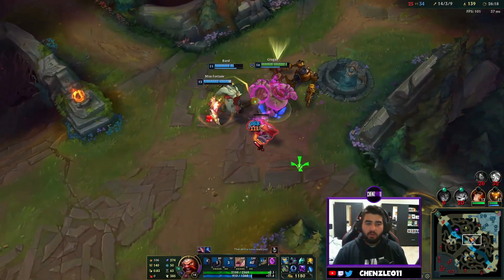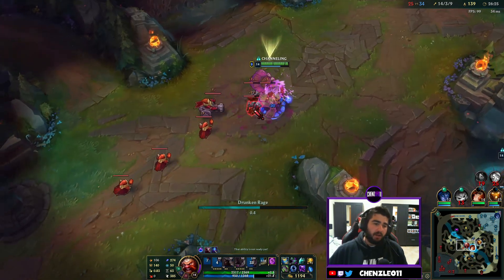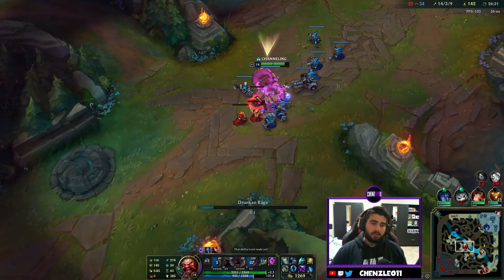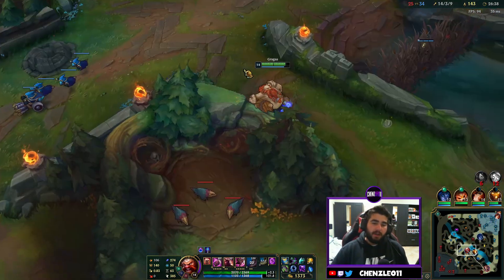Even though Gragas is a grouping champion, the CS could probably be better. I should be taking more camps and catching side waves when I can. Right now there's a massive wave top I could grab — I was trying to channel the W to get that empowered auto attack but I missed it there. The ultimate is very straightforward — throw your barrel out, it explodes and does a massive amount of damage, knocking enemies back.